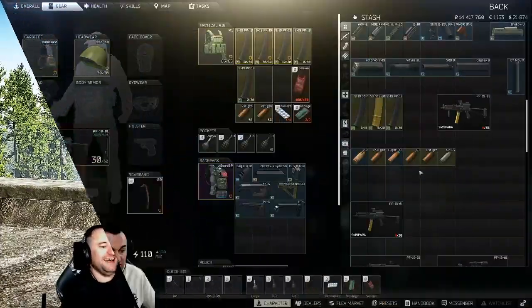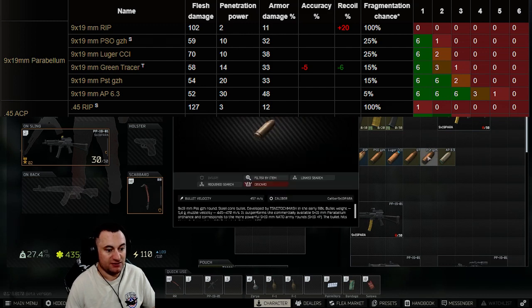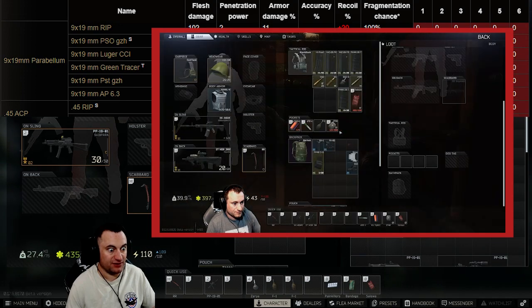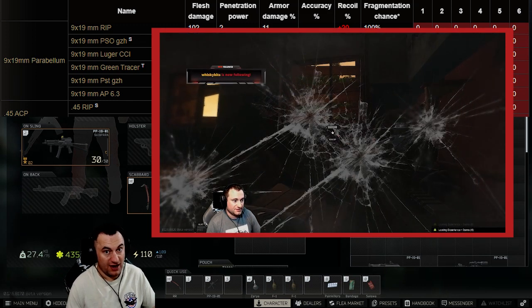If you ever try to shoot this thing at more than 100 yards, you'll see the bullet drop is measured in tens of feet, not inches. Then onto PST GZh — my go-to round. It's really cheap, effective, 54 flesh damage, and 20 penetration. It'll actually get through level two armor, and if you mag dump into a face shield it'll actually get through a level three face shield — it just takes a little extra time.